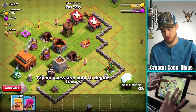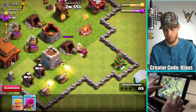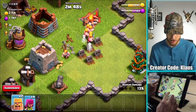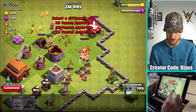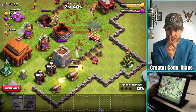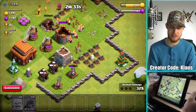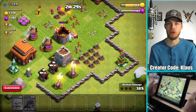Barbarians and archers. Barbarians, why did you go up? You're supposed to go down. I lost my archers because of you — punk. Barbarians get in there, archers follow behind. I literally put my finger on the bottom corner of the deployment spot. That was so dumb. I probably won't even two-star now because my stupid barbarians are stupid.